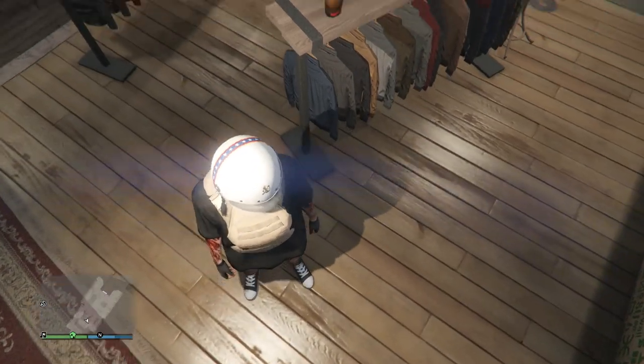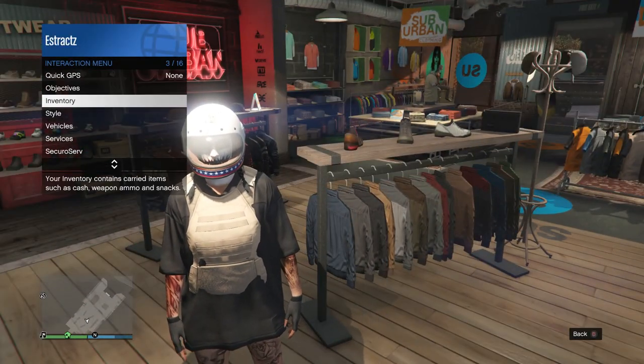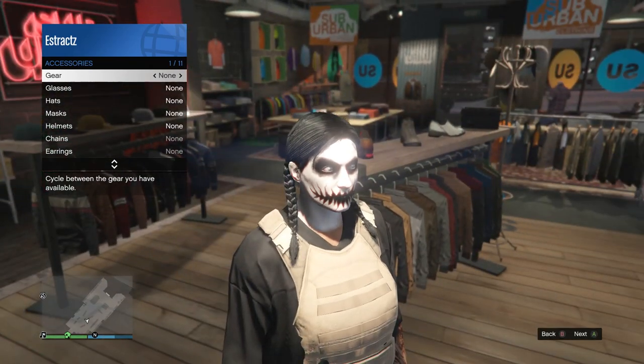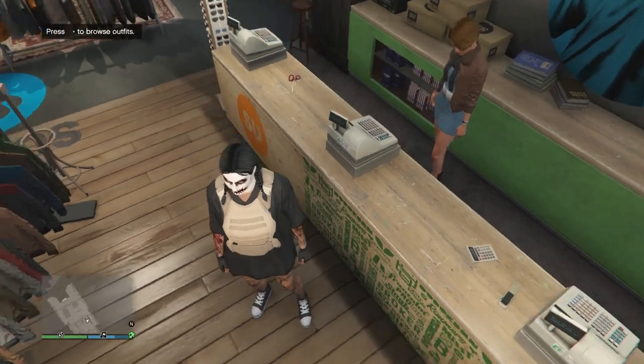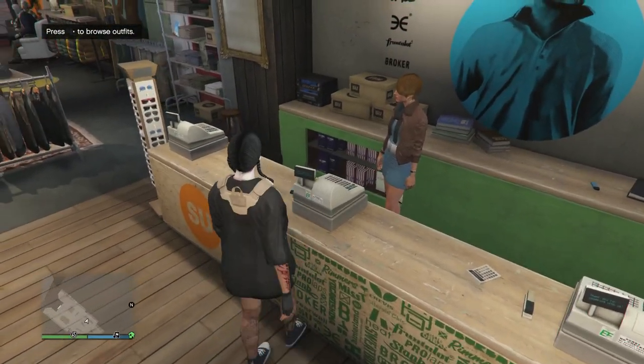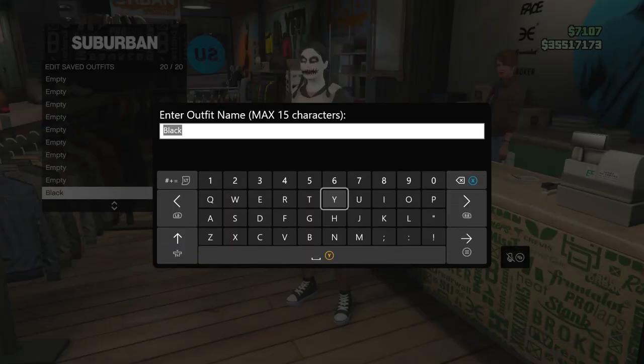After you have your outfit looking like this, if your character has any head accessories which should be the helmet, go ahead and take the helmet off your character. After you take the helmet off your character this is what your outfit will look like. Go ahead and head to the front counter and you're just going to want to save this outfit on slot 1 or slot 20.